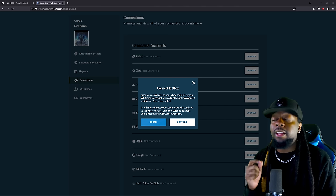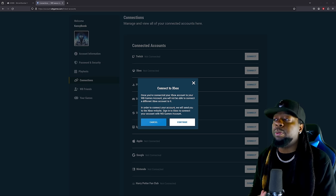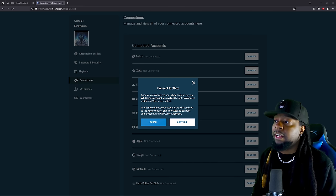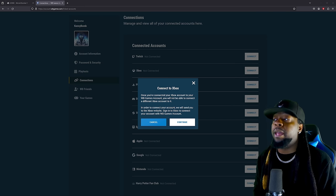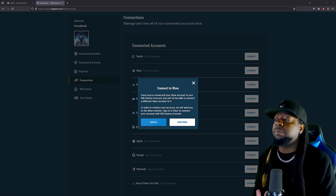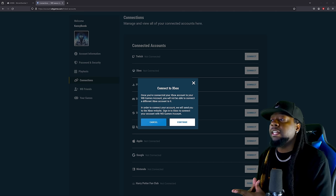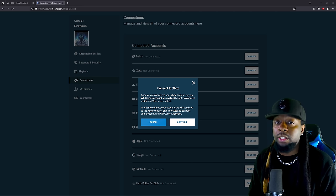This part is important: once you've connected your Xbox account to your WB Games account, you will not be able to connect a different Xbox account to it. I have two Xbox accounts so I'm going to make sure I use my main one. In order to connect your Xbox account, they will send you to the Xbox website to sign in and connect your account with WB Games. So let's go ahead and get that part done.